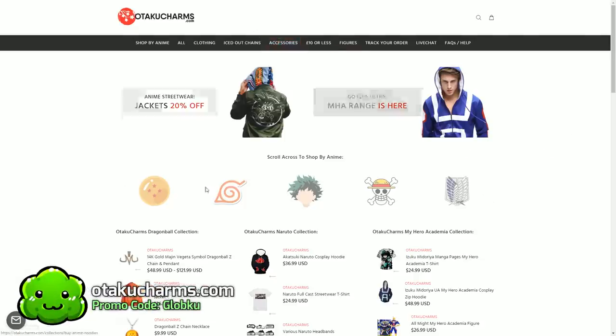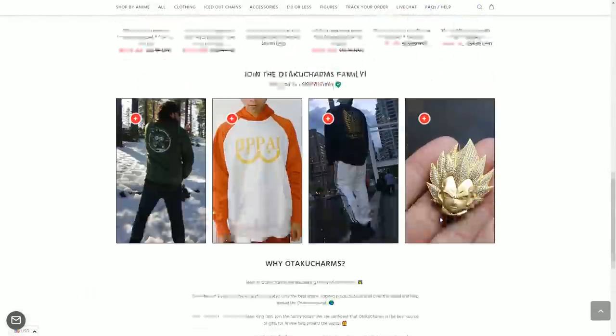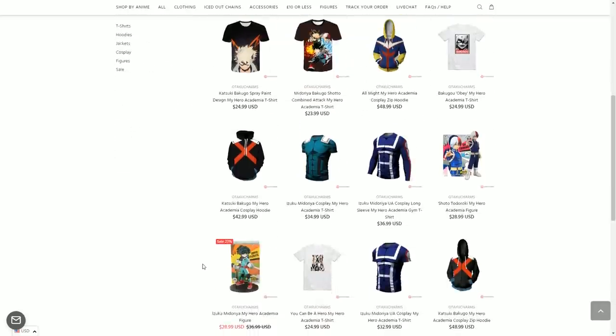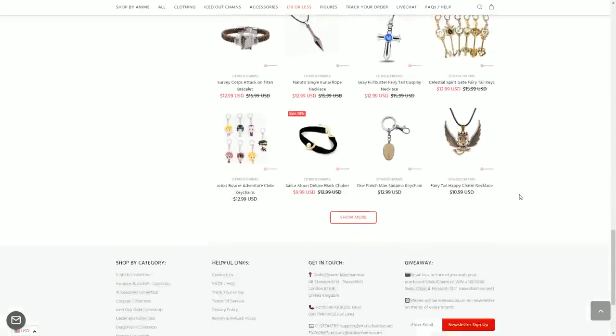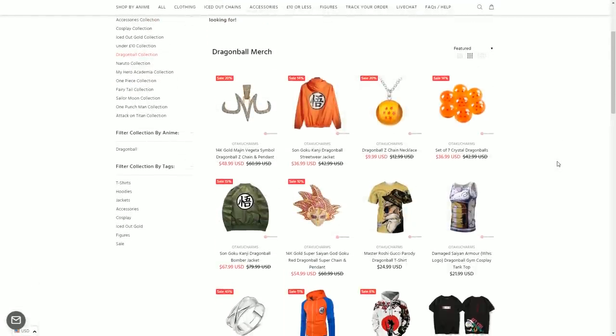This video is brought to you by otakucharms.com, the online store where you can buy streetwear accessories and a lot more from your favorite anime franchises. Their website got recently redesigned, so finding your favorite item has never been easier. They've got collections from Dragon Ball, Naruto, One Punch Man, and a brand new My Hero Academia collection. New sales every week, cheap items for 10 bucks or less, and free shipping worldwide. Enter promo code GLOBKU at checkout for an extra 10% off. Otaku Charms is also doing an awesome giveaway where you can pick any item from the store and get it for free — stay tuned till the end of the video.